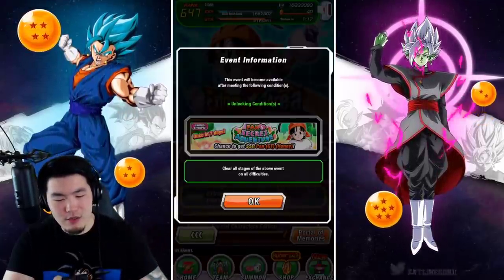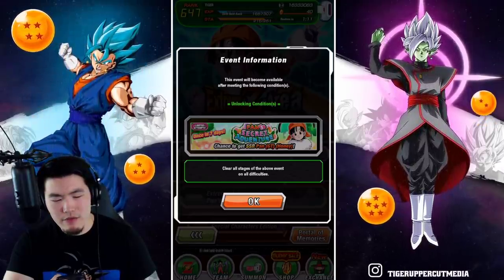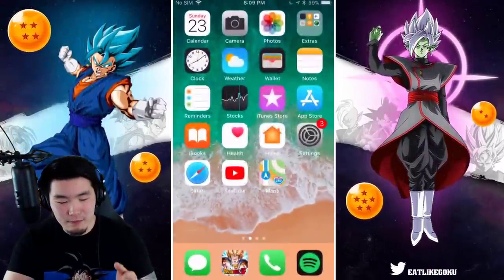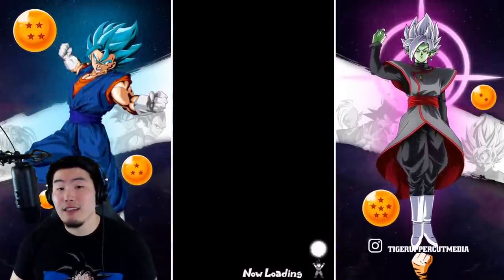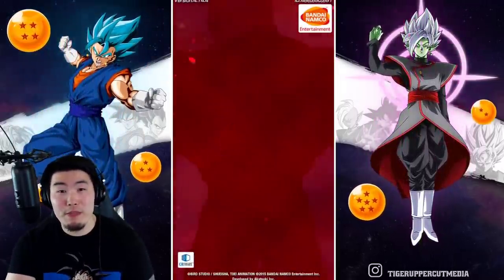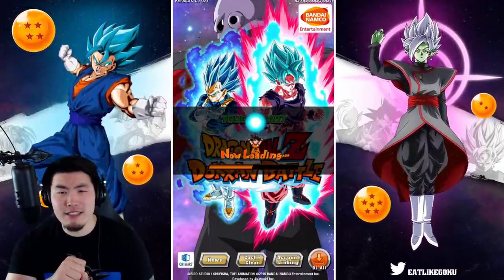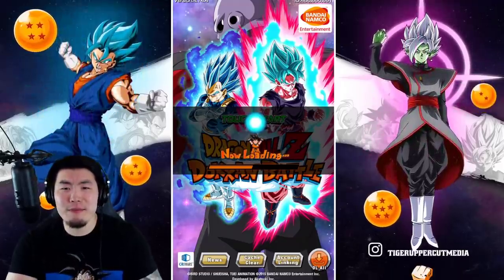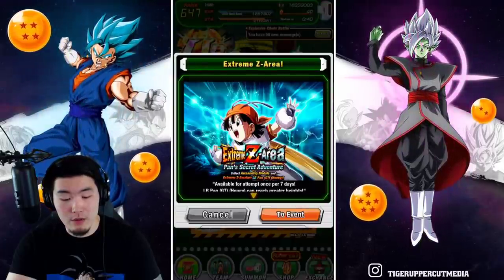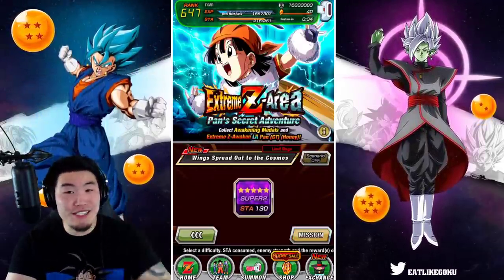There's the event. What? 'This event will become available after meeting the polling conditions. Clear all stages of the above events on Aldo.' I did — it must be a glitch. Okay, let me try to reset this and we'll restart the game. Hopefully it lets us do the event, because I know this happens sometimes. If you guys are having the same issue, just try restarting your game — see if that helps. I think this will fix it. Okay, so... to the event. There we go — we're fine. Just reset the game, you guys will be okay.